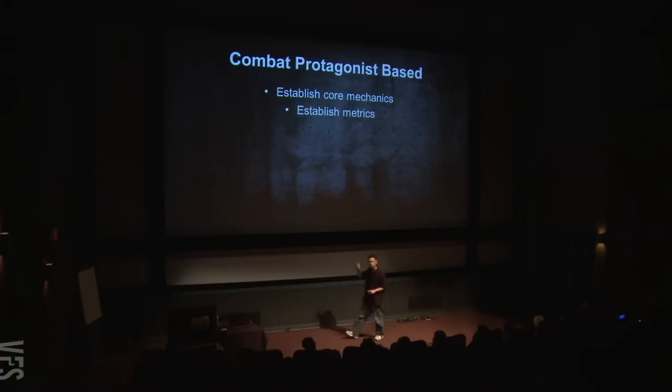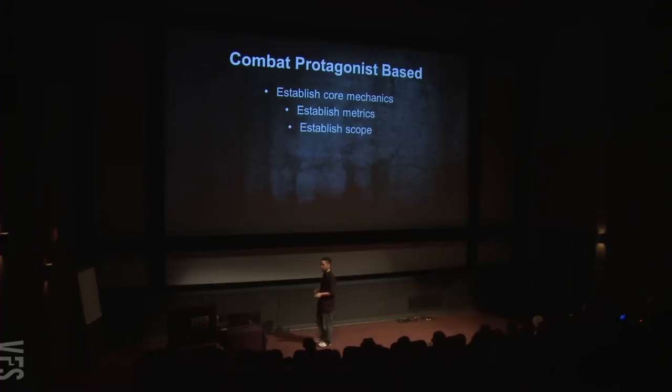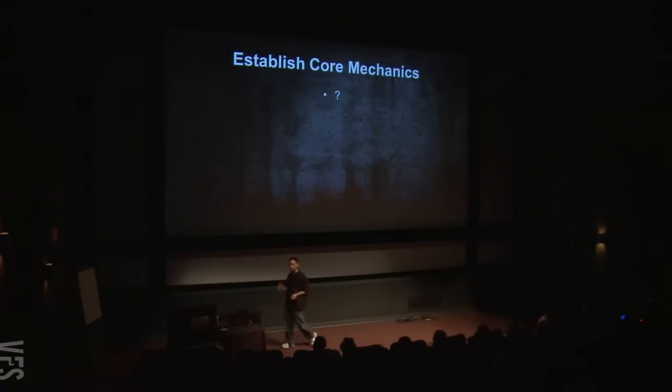Since I want to start with the player, first you establish your core mechanics — what the player can or can't do. For our purposes we're going to look at offense, defense, and locomotion. Once you establish what the player can do, you can establish your metrics — the actual information artists and programmers need to start doing their job. With those two things, you can start to establish the scope of the game.